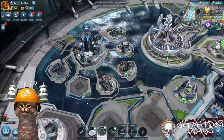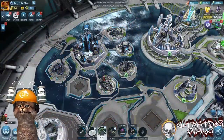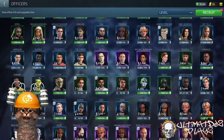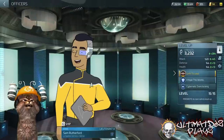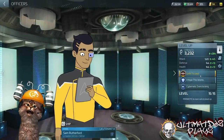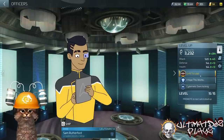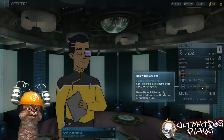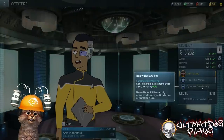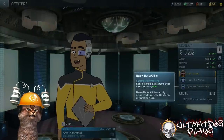Let's jump right into the game. We are talking about this cool cat right here — Sam Rutherford. I've got mine to tier three, and I decided to invest a little bit extra into this officer. I'm going to tell you why — I had a couple of sneaking suspicions particularly about the lower deck abilities.